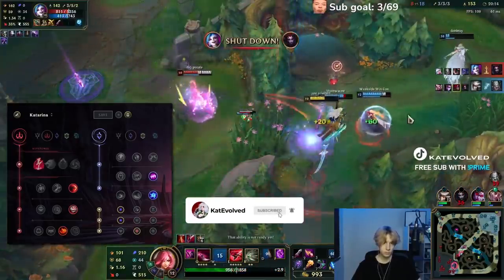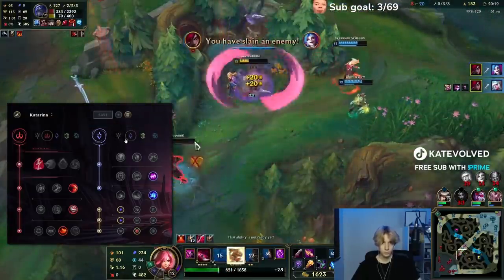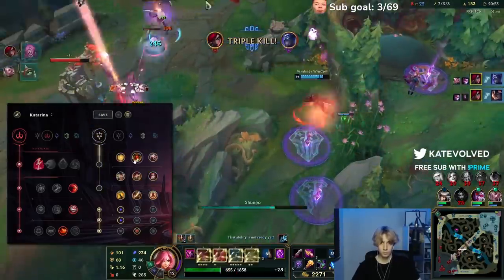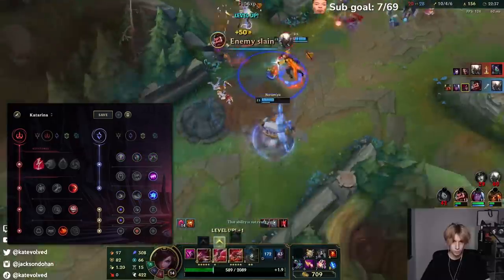So that's what differentiates me from a lot of other Katarina players. They like to go Triumph plus whatever because their playstyle is jumping into the middle of people, hoping to get a reset so they can heal from Triumph. But I would rather have more AP so I can one-shot one person and get out safely.